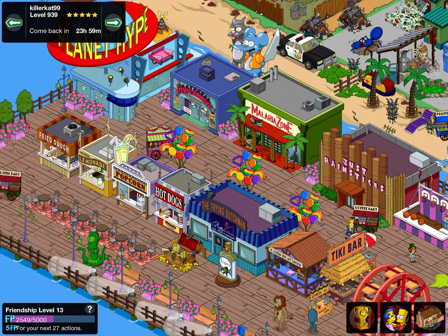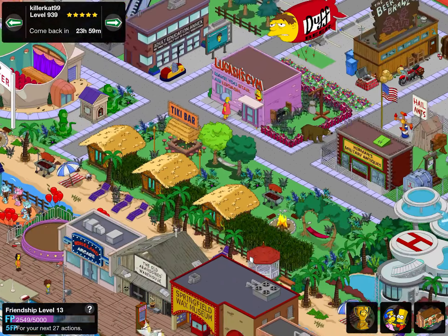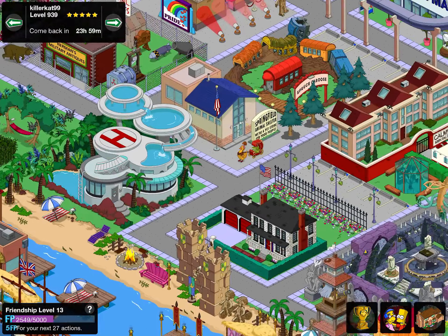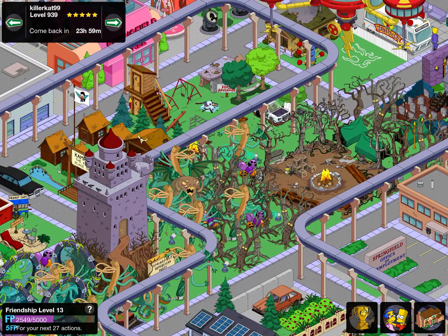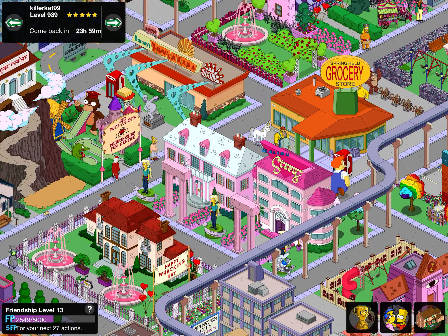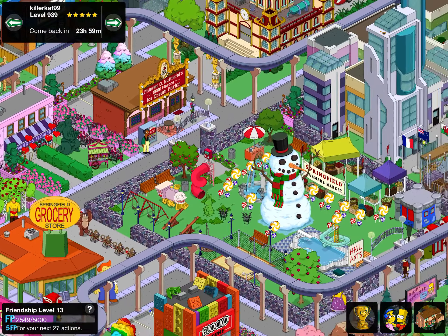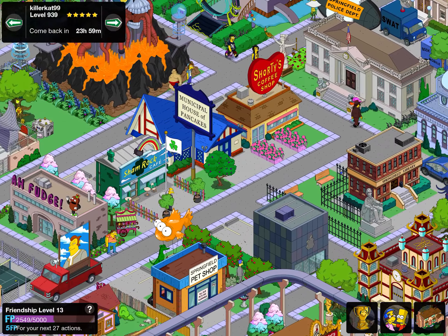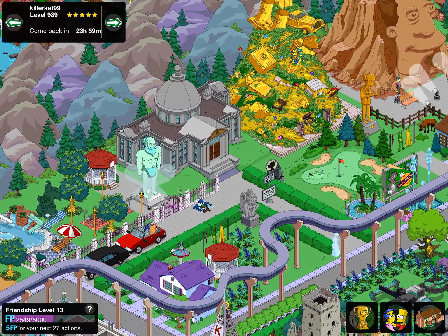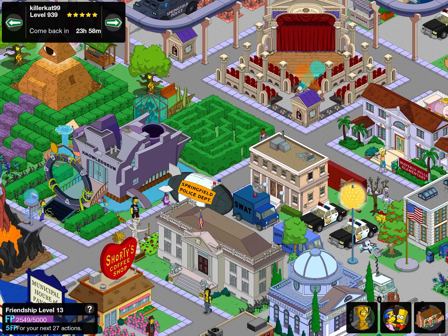A set of pride balloons — not familiar with those. Really nice town. Look at that really nicely designed Squidport area and the Rigellian huts by the beach — I love it. A cool Halloween area with all the blimps and things. Look at that — Malibu Stacy headquarters and the Malibu Stacy Dream House. Howard Flowers — that is lovely. Springfield Library, Shamrock Café, and some lovely flags in this one.